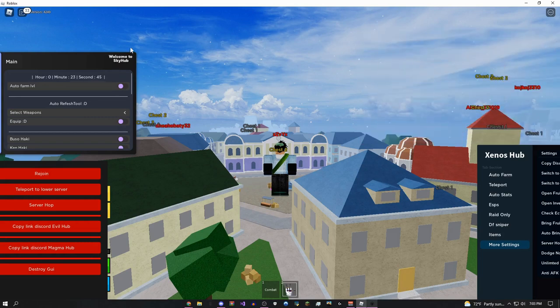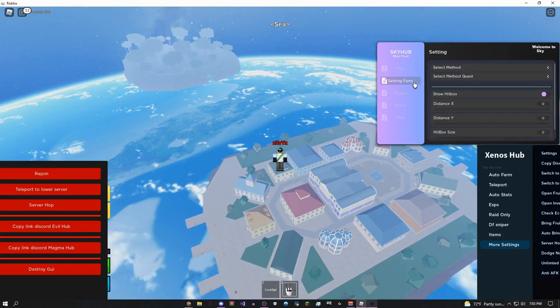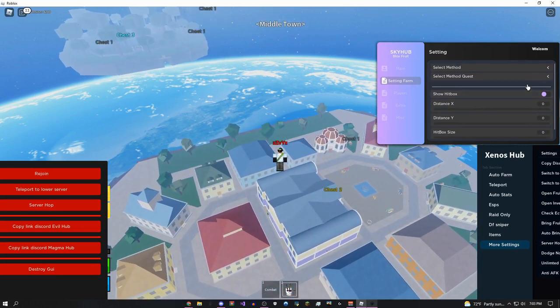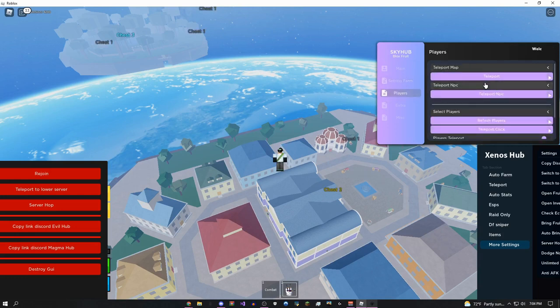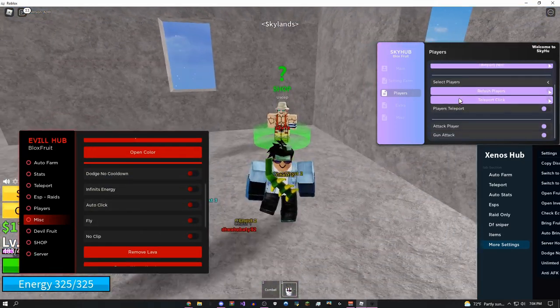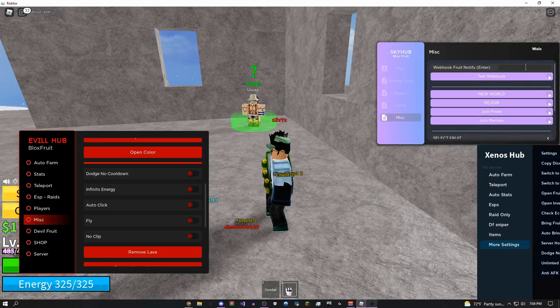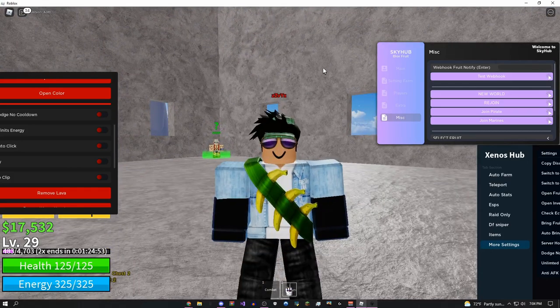The final GUI is basically similar to the other two, but one unique feature is you can switch anybody's hitbox size — you can make someone's hitbox 60 times the normal size, though you'd probably want it a bit smaller. You can also teleport to any NPC just like the other scripts — boom, now I'm there. It has some Discord webhooks feature as well. Hope you guys liked this video — if you did, be sure to leave a like and subscribe. Peace!